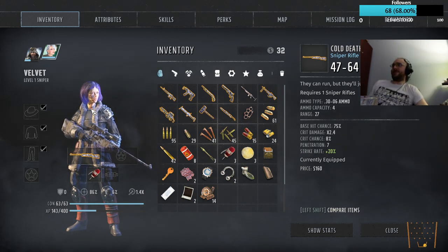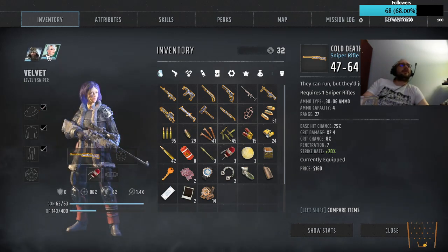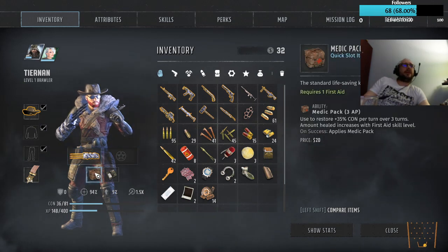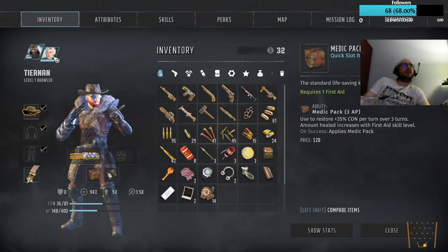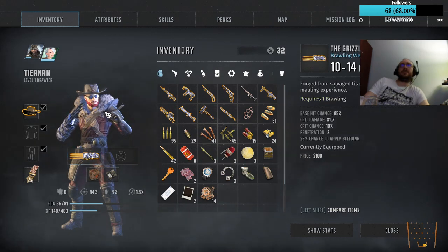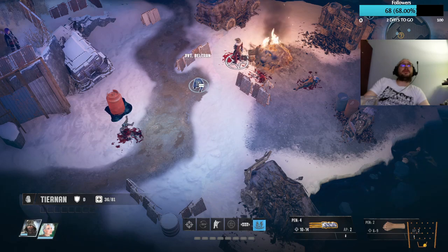Just look at what he turns into. Alright, so I need to use a healing kit on him, probably, because he's at half health. Let's talk to you first though.